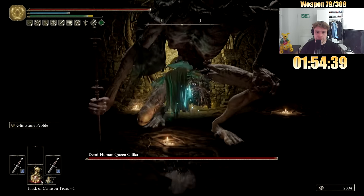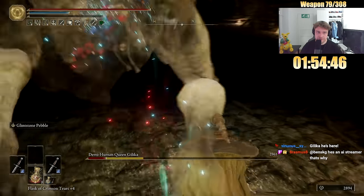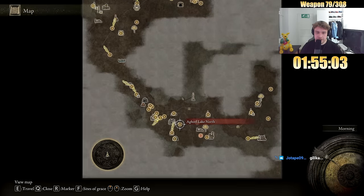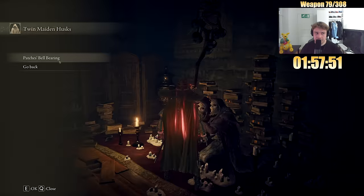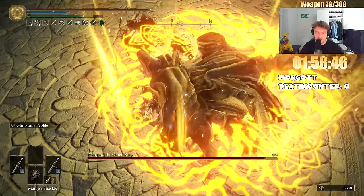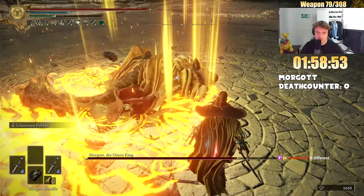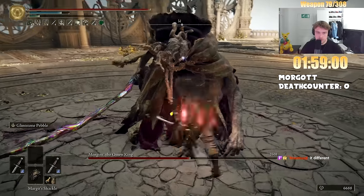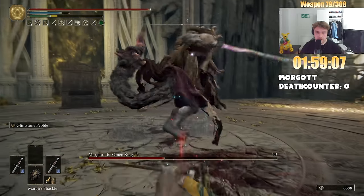Now Gilligan. Too much damage there. Nice Gilligan kill — you weren't even able to throw your staff. Patches is next. Alright. Margit. Excellent, exactly what I was looking for.